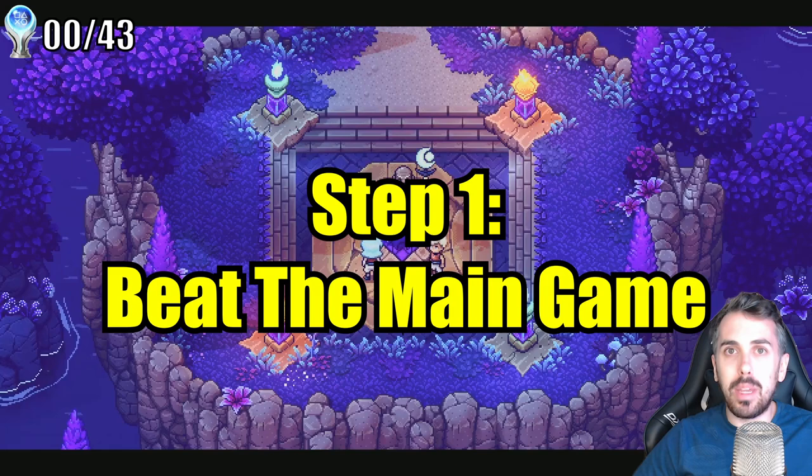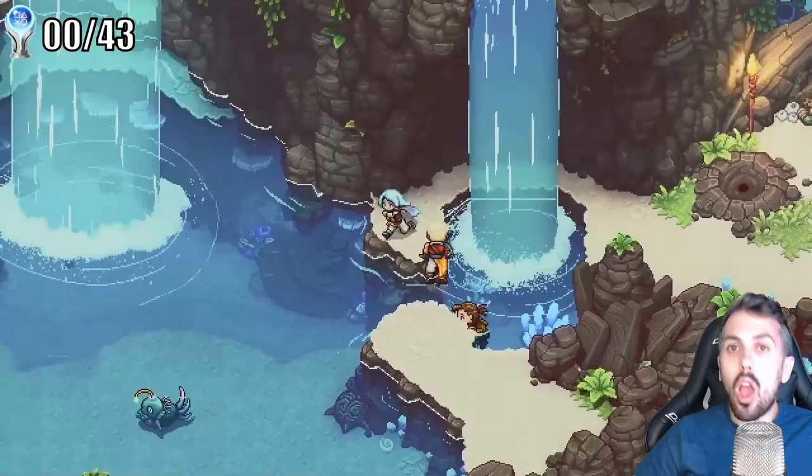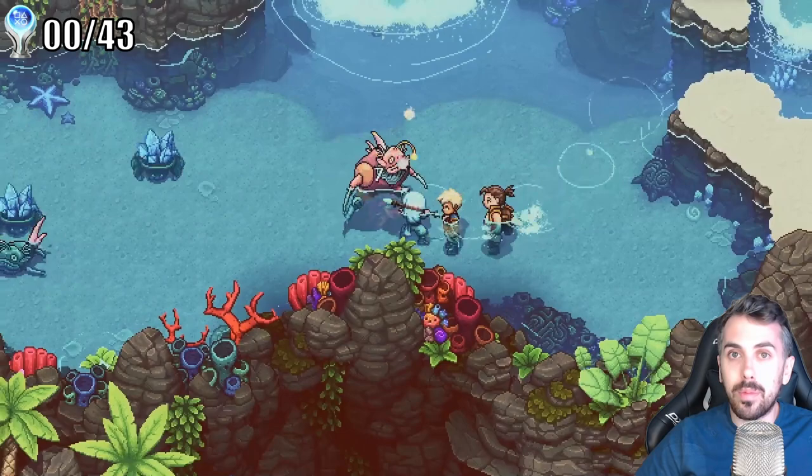Step 1 is to beat the main game. There are 21 story-related trophies, and I'm not going to go into any story spoilers. Overall, the game lives up to expectations — it's a great RPG. I'll quickly touch on some of the highlights.